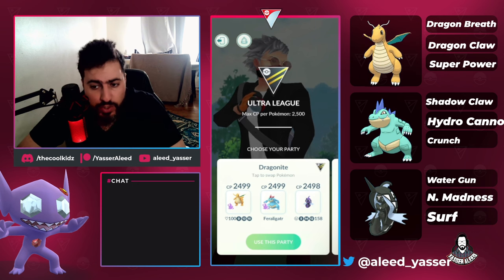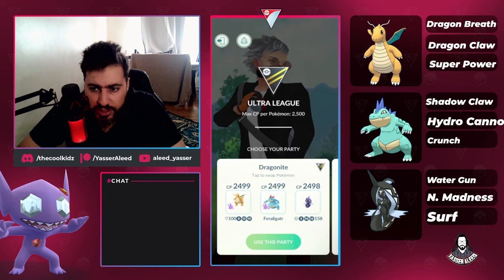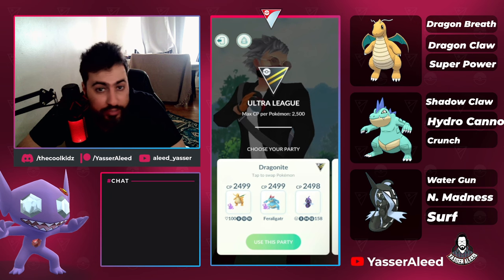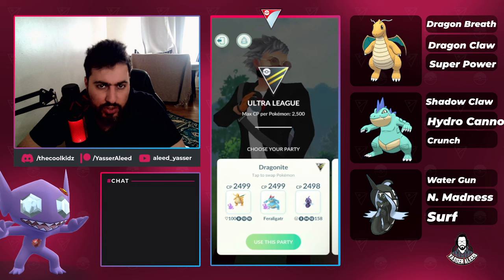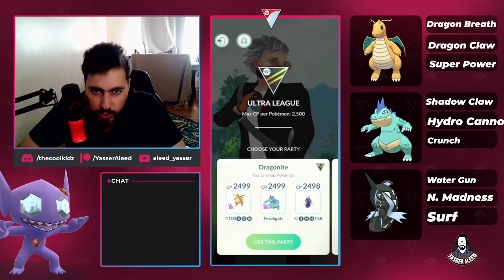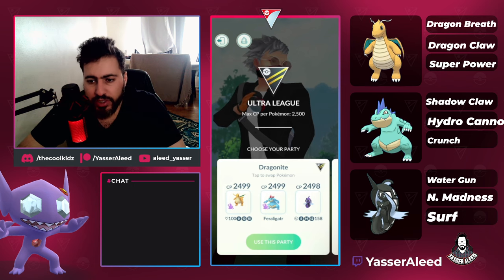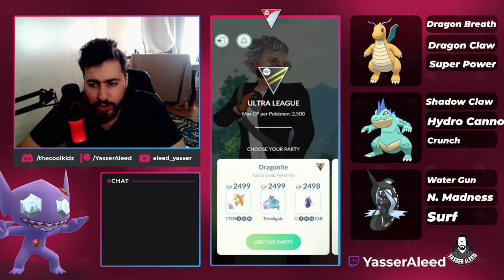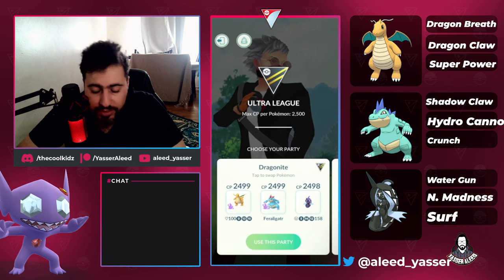The team is basically similar to what I've used in the past. I always try to run similar teams to what I usually feature so I can save my viewers the most resources as possible. In the past we used to run Dragonite with Tapu Fini and Golisopod, but now with the buff to Feraligatr, Feraligatr is just a much better version of Golisopod, especially since you have Crunch, Shadowclaw, and Hydrocannon.